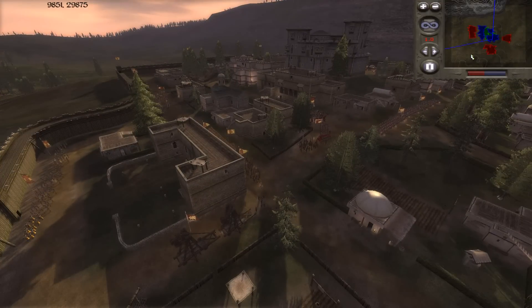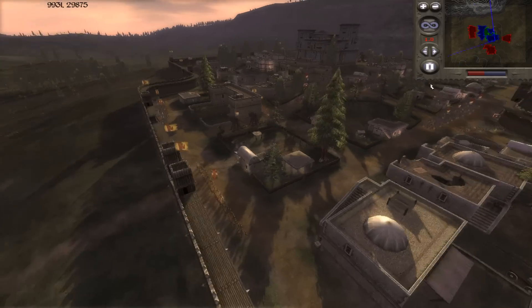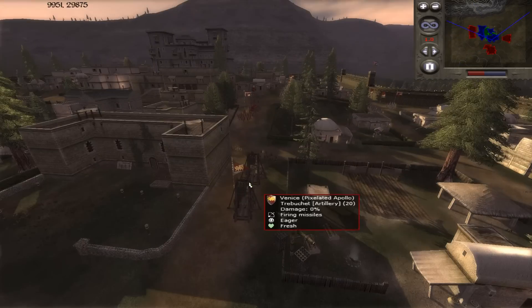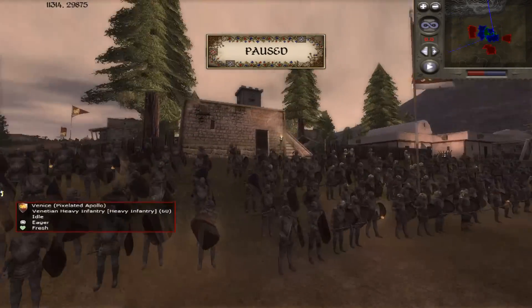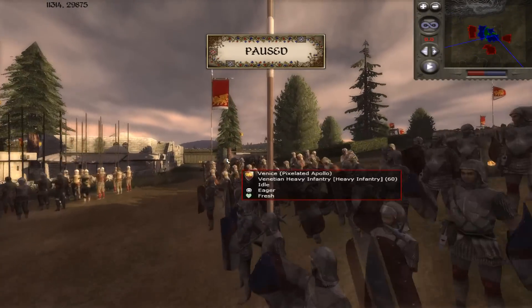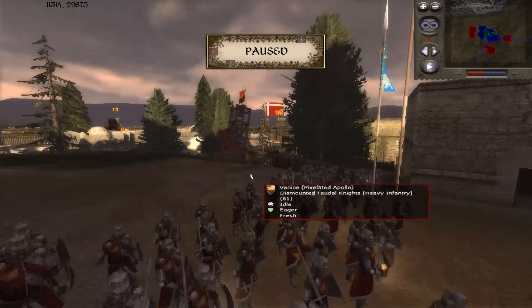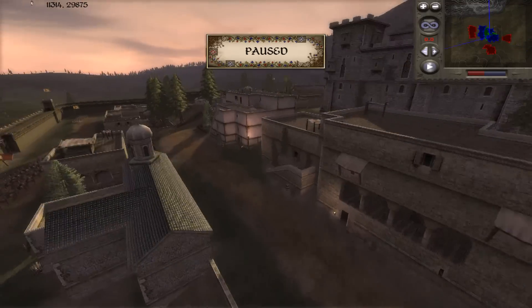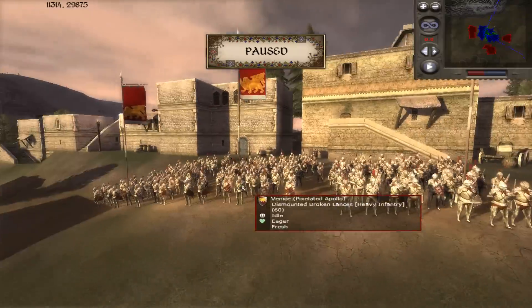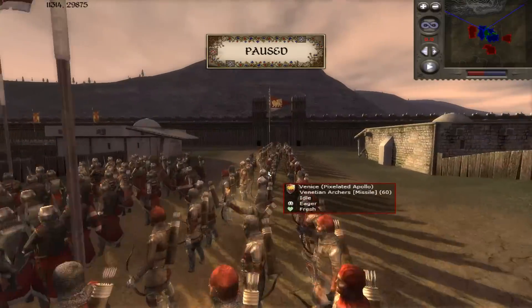There are a lot of factions and units on the battlefield, so I'm going to edit it and make this army composition process a little faster. Starting with my Venetian army: my heavy infantry — I have 4 Venetian heavy infantry, which are very awesome at smashing skulls. Over here I have 4 dismounted feudal knights — this unit has the general in it, standing tall and proud.